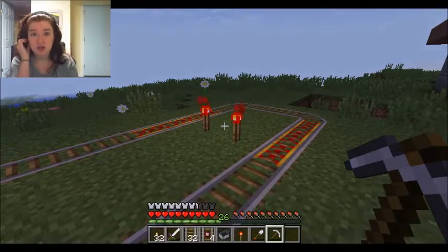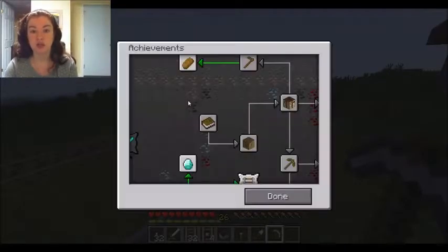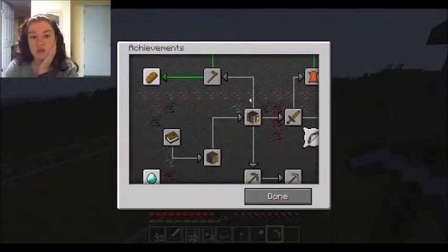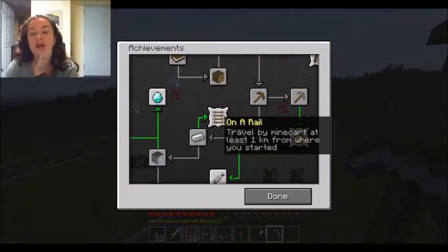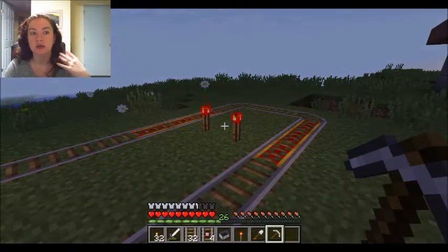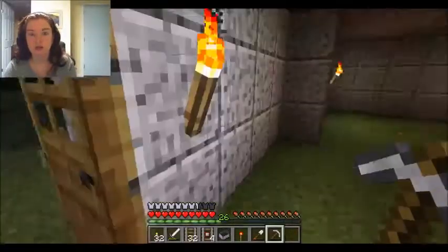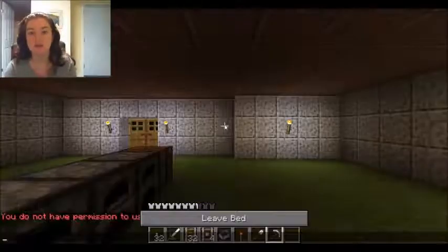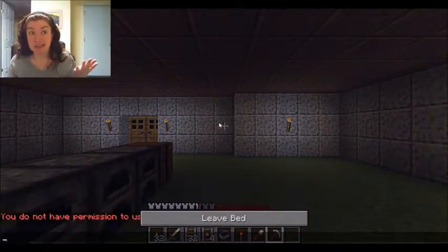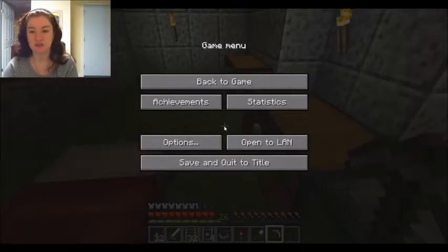Redstone is tricky — it is circuitry and it confuses me. I know a little bit, enough to get by and do what I want. Eventually, there is an achievement to travel by minecart at least one kilometer from where you started — that is a very long line. You can make them look really, really pretty — have them going under lava falls covered in glass and stuff like that. The possibilities are endless. That is it for today's video. Tomorrow we will be back to Diablo. Thank you guys so much for watching — like and subscribe if you feel so inclined. Have a beautiful day.